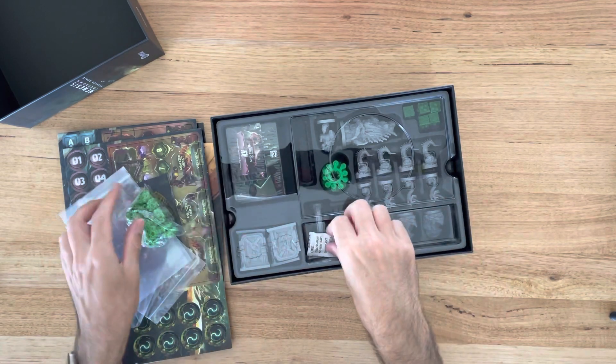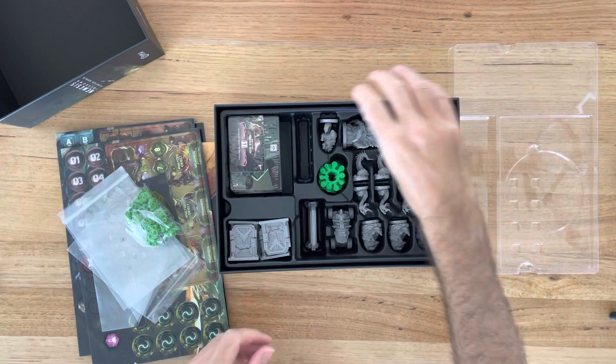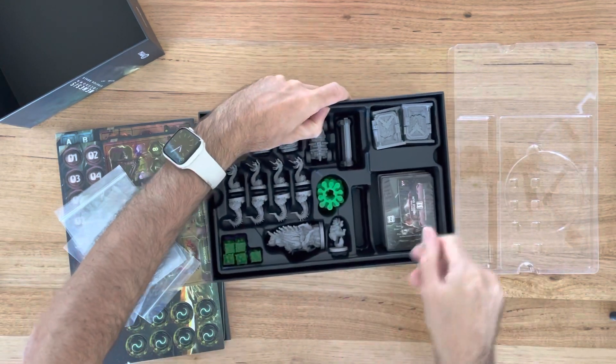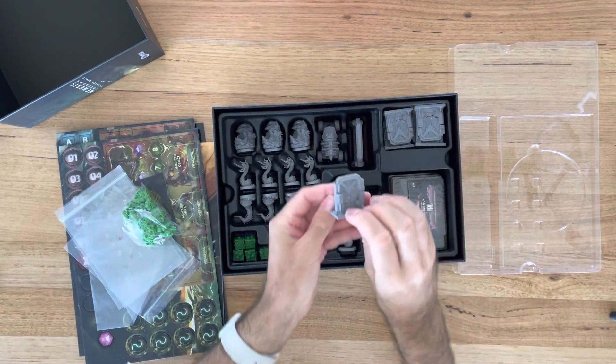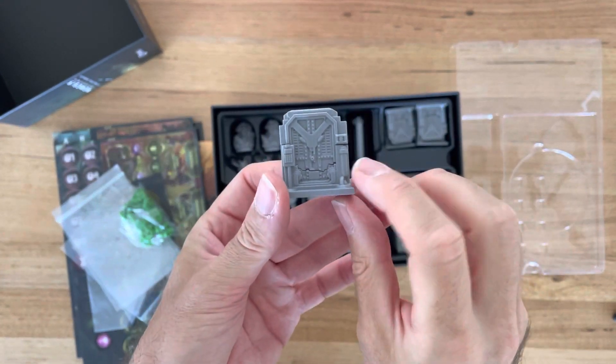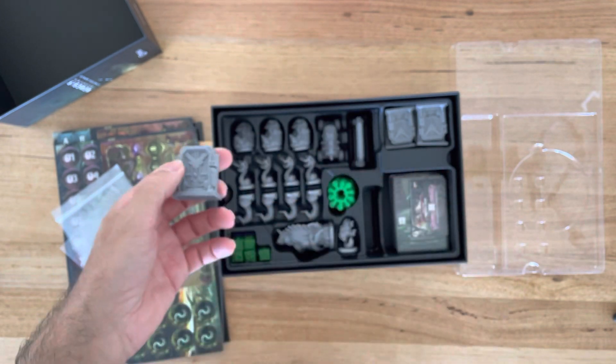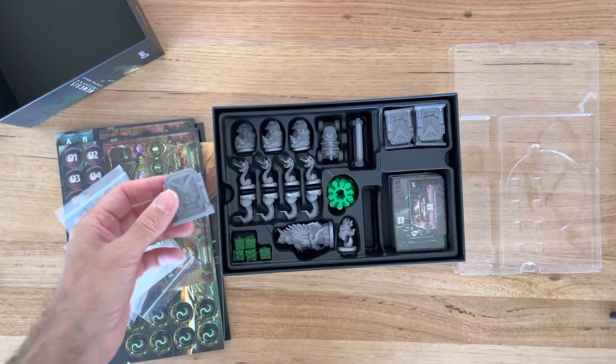Fungi tokens — these are something that go around the doors. These are nice little doors that are going to create a 3D effect on the board, which is much better.